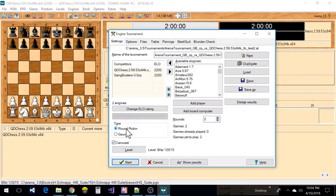If I'm in round robin and I check the carousel, it's going to repeat the games — the first game plays an opening from a file, then it repeats that and switches the players so they play the same opening with the colors reversed.